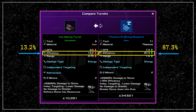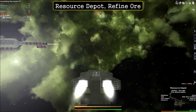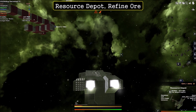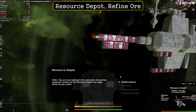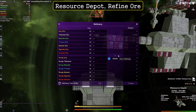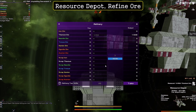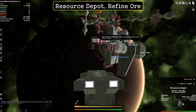R mining turrets are far more efficient when extracting ore from asteroid fields. Since you need to refine the ore, you need to go to a resource depot. We're going to talk to the resource depot and select all raw ore to refine — in this case titanium ore. It takes five seconds and you pay a tax. The better your reputation with a faction, the lower that tax will be. That's really all there is to refining ore at a resource depot.